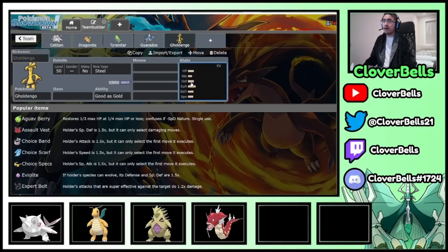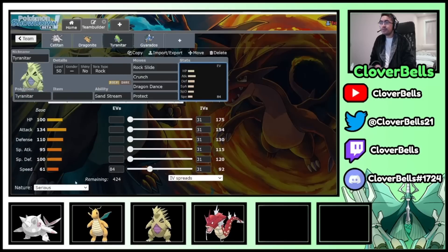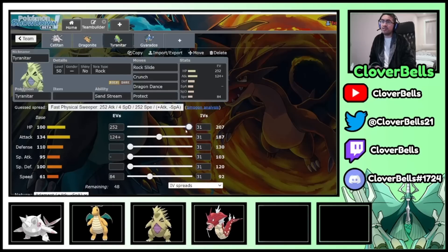So I look at Goldango one last time — max speed 136, my 138 outspeeds it. Speed tier done. I'll go Adamant and invest in another EV bump: here's 176, another 80 EVs at 124. That's all I really need because Tyranitar is strong and you always have Dragon Dance doing a lot of damage. Now I have 300 EVs left for bulk. I'll just max HP with Tyranitar because base 100 HP is really, really good — a bulky T-Tar is always nice. 207 is what I want, and now I have 48 EVs left. I decide to invest a little here and a little more in special defense.